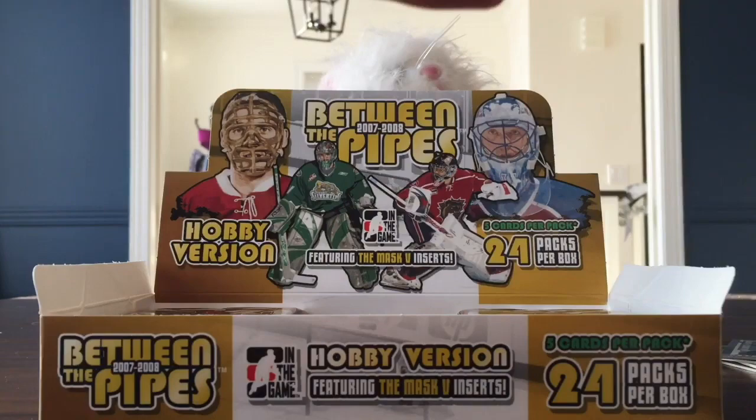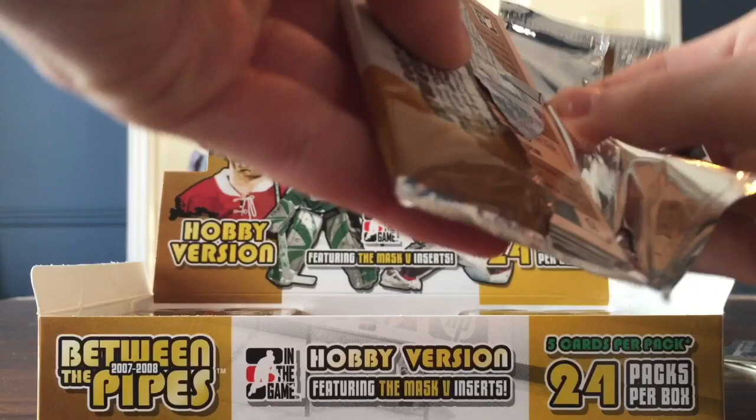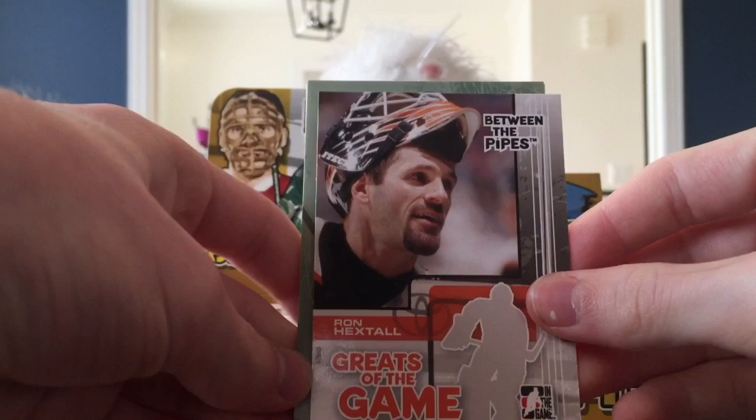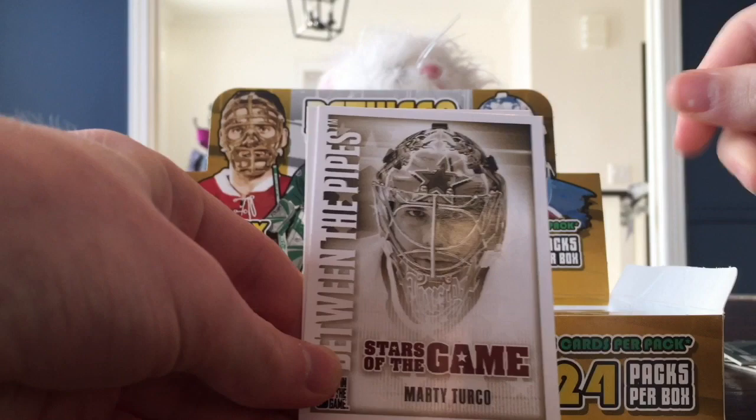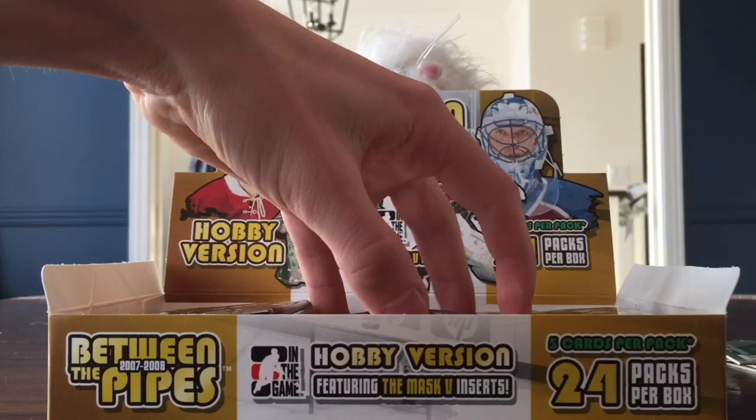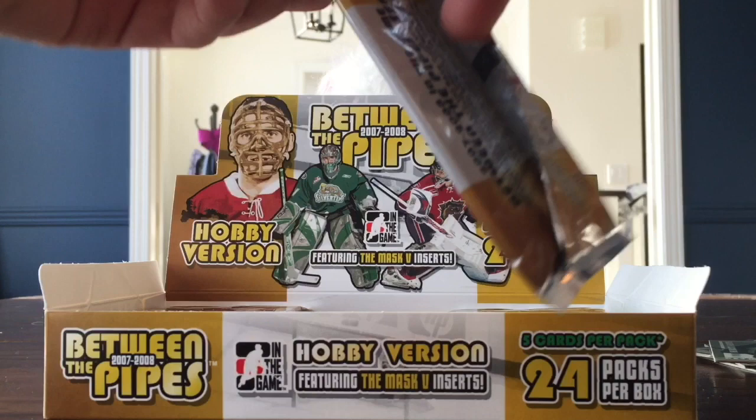I'm going to go to the right now. Found a pretty cool-looking card. Cam Ward Between the Pipes - that's cool. Ron Hextall, Greats of the Game. Decoy. Now we've got Marty Turco - I'm a fan of his. And Rival League Richard Brodeur. Is he related to Marty? I don't believe so, but maybe I'm wrong.